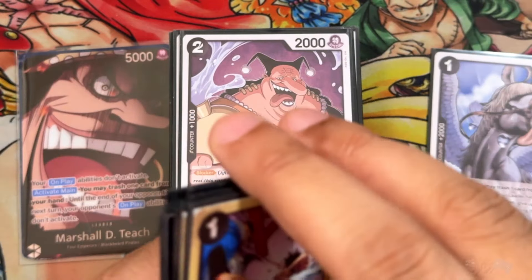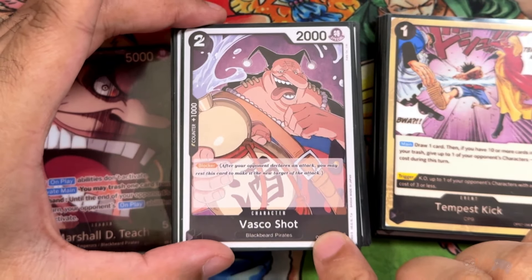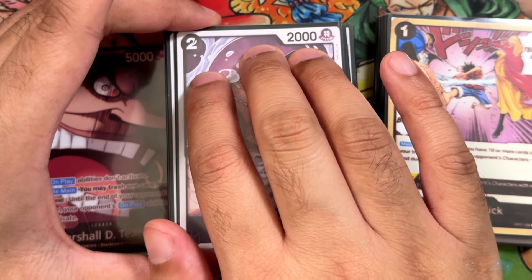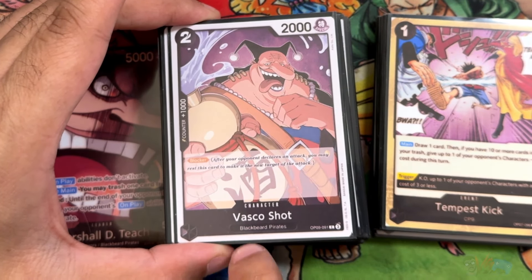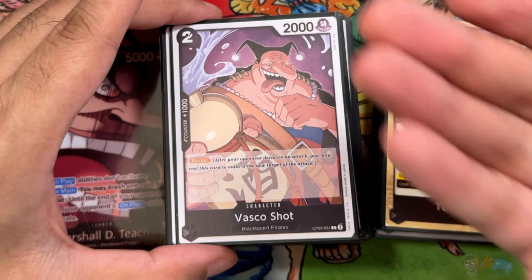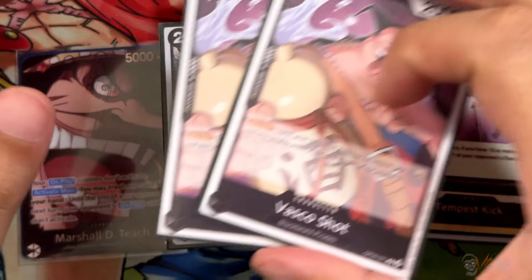Speaking of the 2-cost blockers that are valuable, Vasco Shot is now in the deck. OP09: 2-2-1, innate blocker. Very cheap to put out. This is a Blackbeard Pirate, so it's searchable by the stage and also by Lafitte. Running just a couple of these.